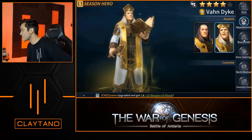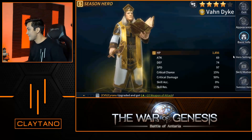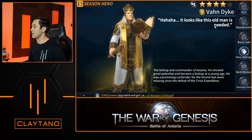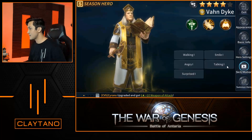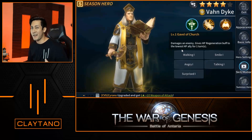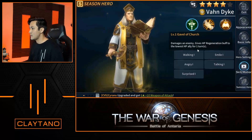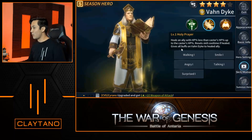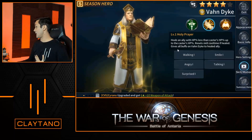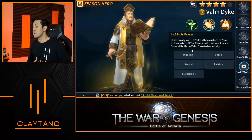Let's go ahead and pull up his profile and go to his basic info to see what he's all about. So this is his base stats. He's got 69 attack, which we always like to see. Now here's his skills. His first skill, level one Gravel of Church — this is why we kind of want to summon for him. It damages an enemy and gives HP regeneration buff to the lowest HP ally for one turn. The second skill, level one Holy Prayer, heals an ally with HP percent less than the caster's HP, up to the caster's HP. Reset skill cool time if healed, and gives all buffs on Van Dyke to the healed ally.